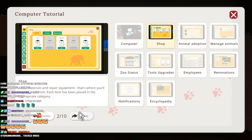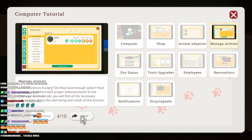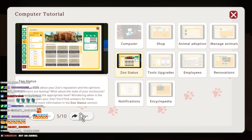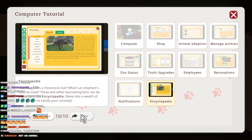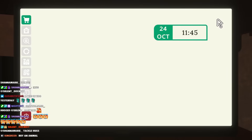Animal adoption - so this is a lot like a pet simulator. Are you curious about your zoo's reputation and opinions on the visitors? Zoo status, tool upgrades. I bet you go to the employee site. Yep. I didn't need to look at any of that.